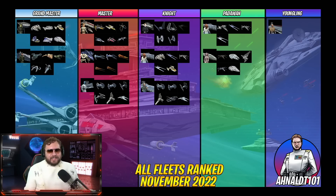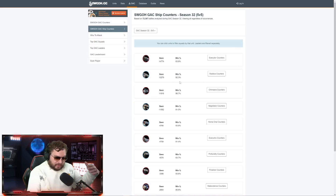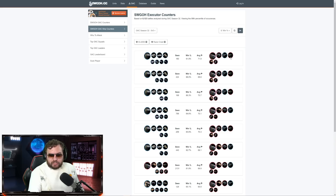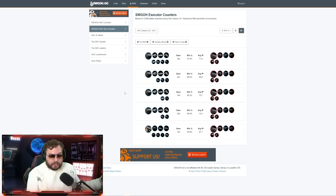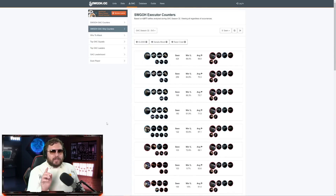One more additional resource: swgoh.gg is one of the best free resources for Galaxy of Heroes and has data on actual battle-driven information for countering ships. Click on 'Ship Counters,' select the capital ship and the starting lineup ships you're facing, and it'll show you the most common ways of beating those fleets. You can also remove the cutoff to see more data. A fantastic resource if you need something specific.